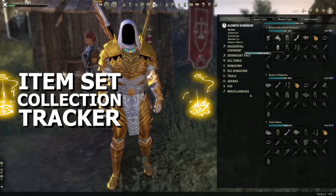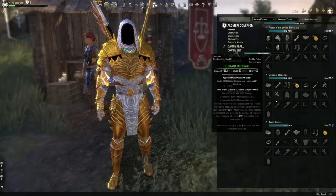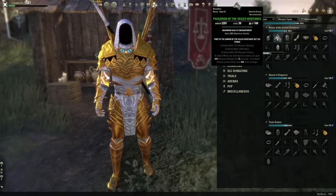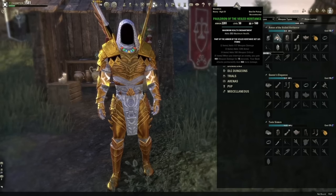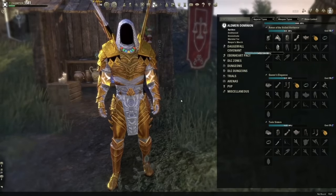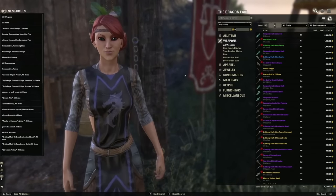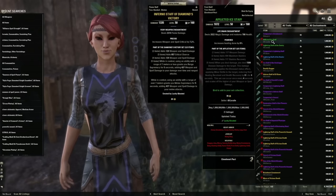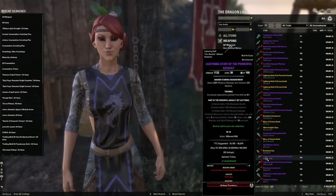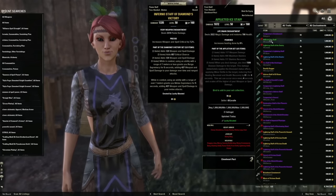The next add-ons are Item Set Collection Tracker and Item Set Tracker — two similar but different add-ons. Item Set Collection Tracker helps you fill out the catalog of items under sets. Anything you find and bind to your character, you can craft again later at a reconstruction table without farming it again. It can be difficult to know if you have an item when someone shares one in chat. However, if you have this add-on, it puts a red symbol next to items you don't have yet — in a guild trader or in group loot chat. This red symbol means you don't have this item on this character. It also notifies you in group chat when a group mate picks up an item you don't have, so you can ask to relieve them of it.